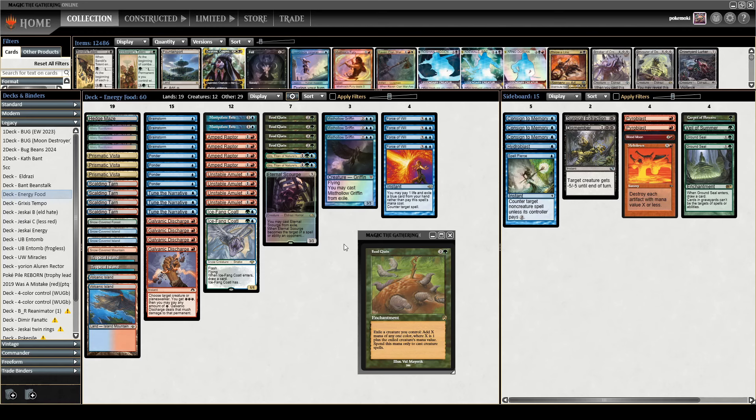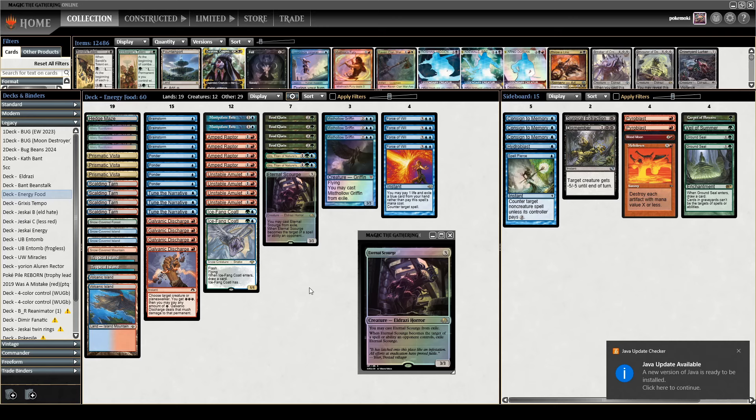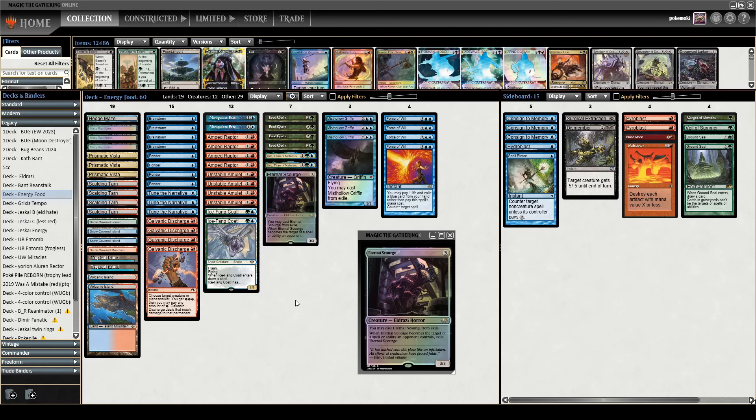You can use that mana only for creature spells. The trick is to combine Food Chain with cards like Misthollow Griffin, which you can cast from exile, and Eternal Scourge, which you can also cast from exile. So you keep looping with Food Chain, make infinite mana for creatures. Previous versions of the deck would play something like Walking Ballista to kill the opponent, using Recruiter of the Guard — a 3-mana 1/1 in red — to go find it. Recruiter and Walking Ballista are not super powerful cards in my opinion.